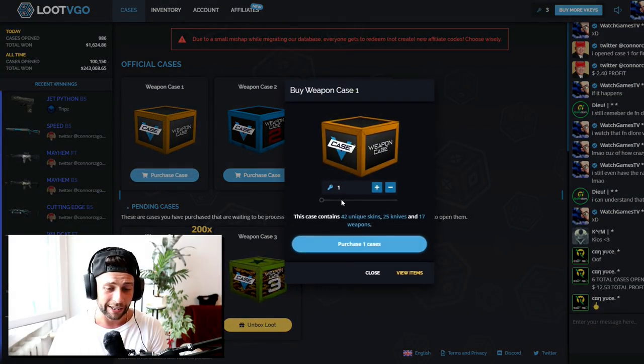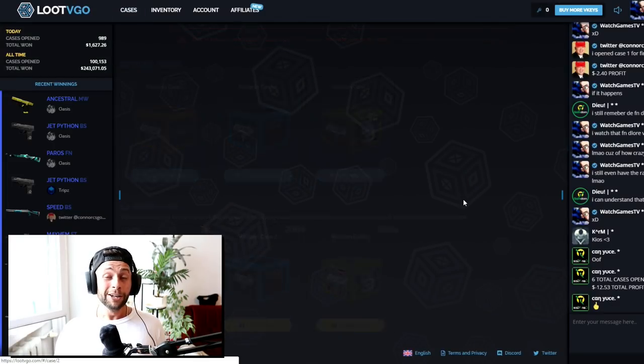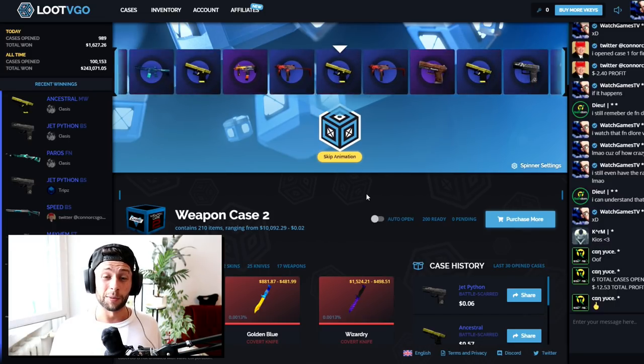We're going to open Weapon Case One — buy three of these and click purchase cases. Once that is done, you can click on your trade offers and accept it from there. I'm going to start off with Weapon Case Two because I want to get some profit. Let's go ahead and open it. The first thing I want to talk about is there is an animation here when you do get a knife or a very expensive skin.